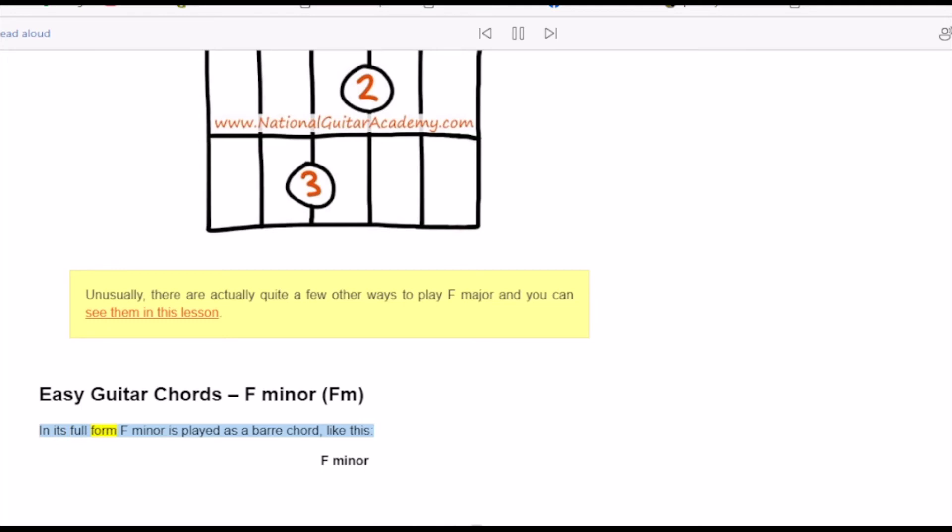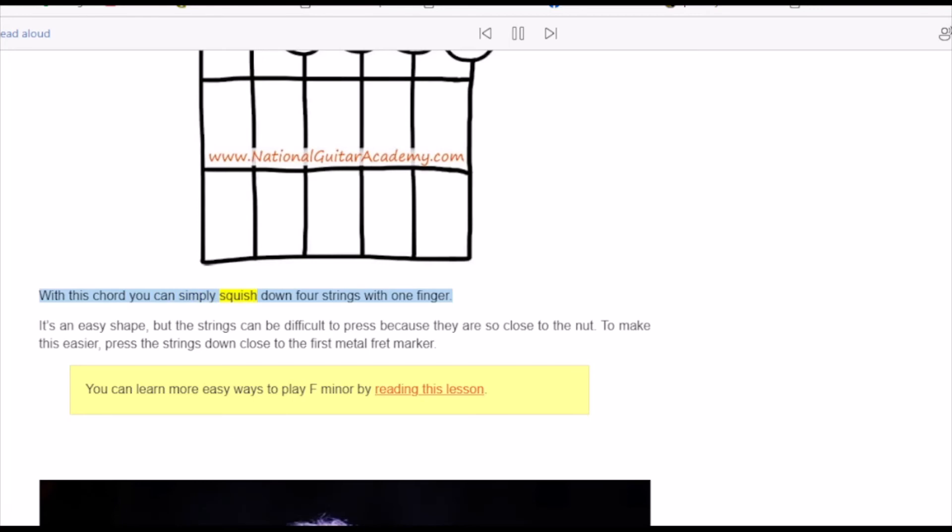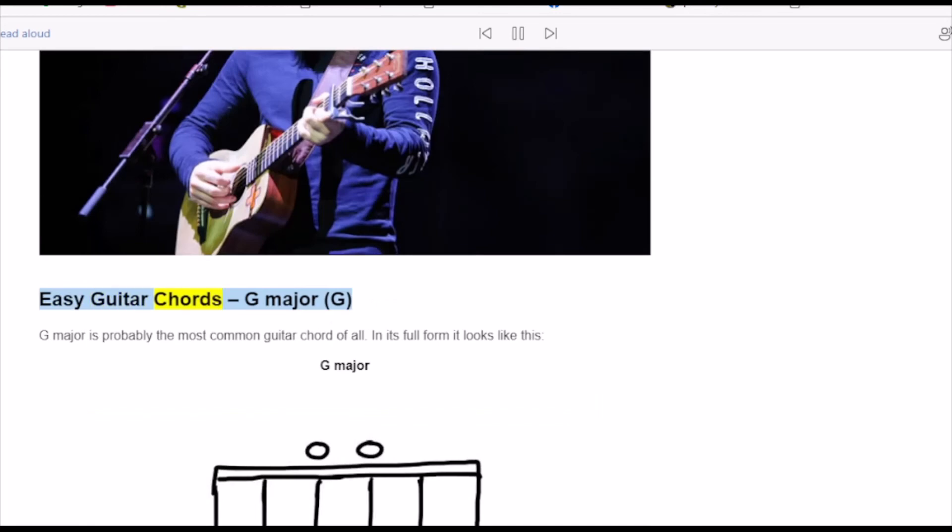In its full form, F minor is played as a bar chord — too tough for beginners. I recommend my students play Fm7 instead. With this chord, you can simply press down four strings with one finger. It's an easy shape, but the strings can be difficult to press because they are so close to the nut. To make this easier, press the strings down close to the first metal fret marker.